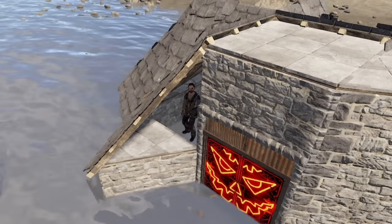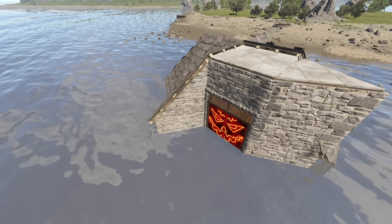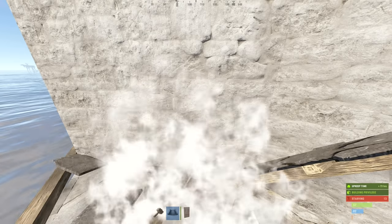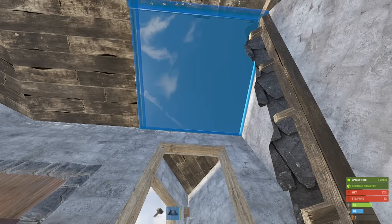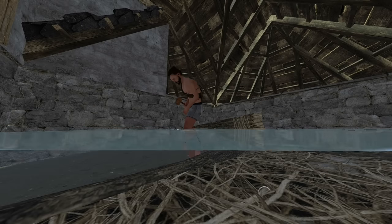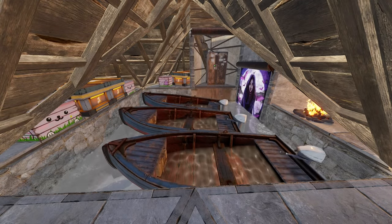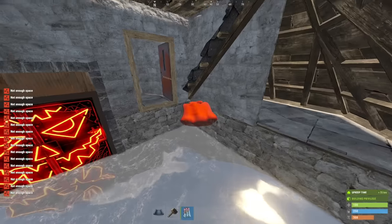That leaves us with this opening right here, which if you're like me you just close with a wall and call it a day. Although sometimes you might want an airlock here, especially if you're a solo. In which case, don't build a roof piece on this triangle and instead do this. And finally, demolish the twig foundations to give those boat propellers better submersion. Then you can add some storage, a garage door for the TC, and maybe upgrade the TC compartment itself. One thing that doesn't go in here is bags unfortunately, so I just place mine outside, or in the airlock if I'm playing solo.